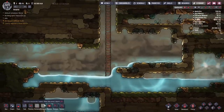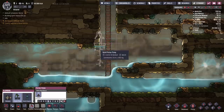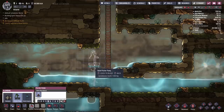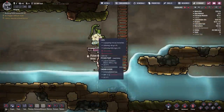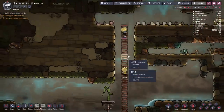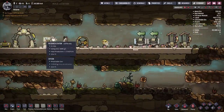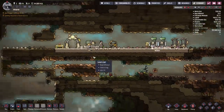Our duplicants are going to need water in order to do that research, so we're going to build ourselves the pitcher pump. It extends out about four tiles below. I'm going to set this up a little bit above the water line because I'm planning to send more water down here. Now that the pitcher pump is built, our duplicants can use it to retrieve bottled water, and they're going to take that up and use it to supply things like our wash basins. When we build a supercomputer, we're going to need water for that as well, though the research station just requires dirt initially.